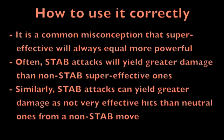For part two of this video, I'll be discussing how to use STAB correctly in battle. It starts with dispelling a common misconception: that super effective damage will always equal more powerful attacks. That is often not the case, because if your Pokémon has a very powerful STAB attack, it is often going to be more powerful than a super effective hit due to the STAB increase. Also, it is a common misconception that even if your STAB is not very effective, it will be less powerful than a neutral move — again, this is also not always the case.